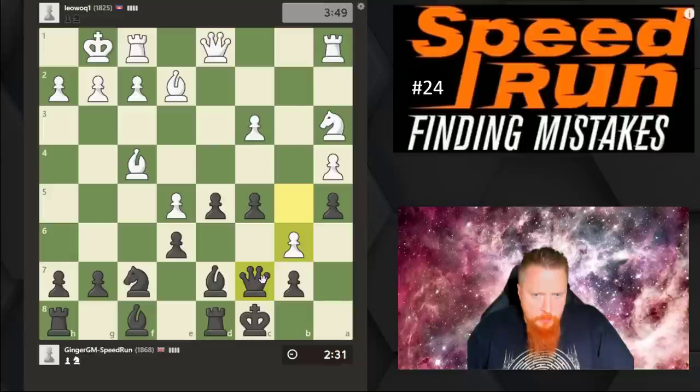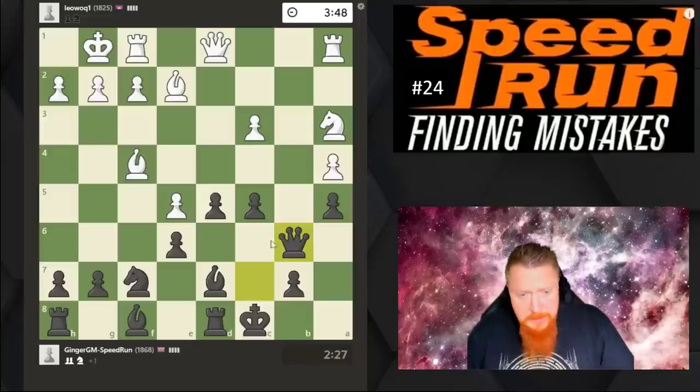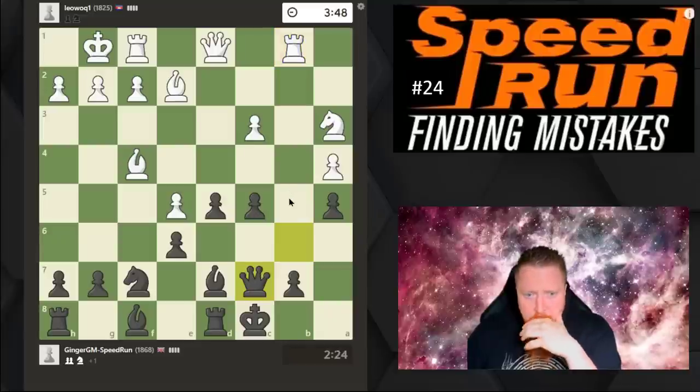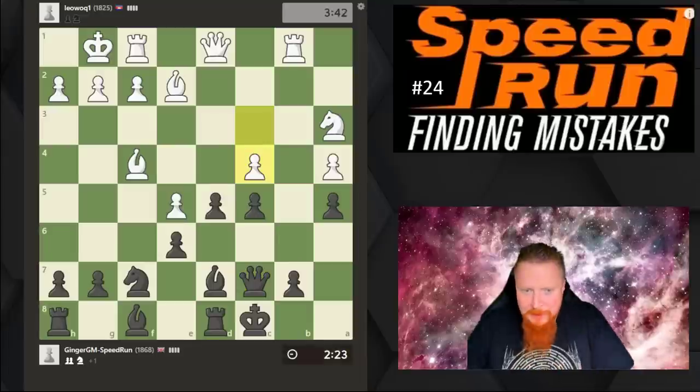Do I take that pawn and allow his rook in? I think we do. My opponent is playing very well here in the opening. I drop my queen back because he's got this square to work on — he seems to have the first attack. This opening is quite dangerous for me.